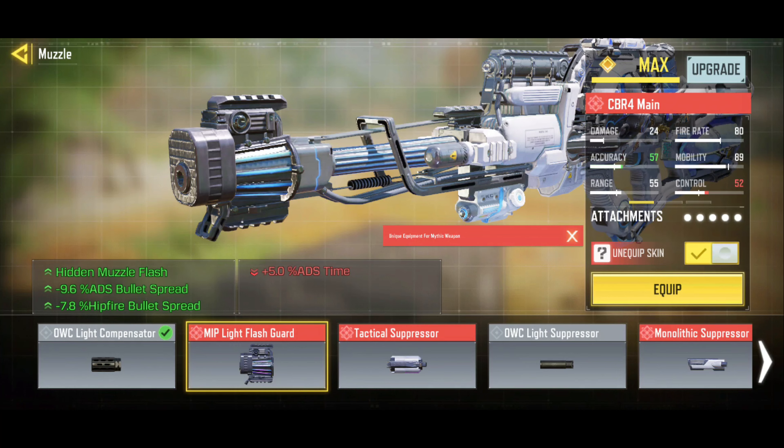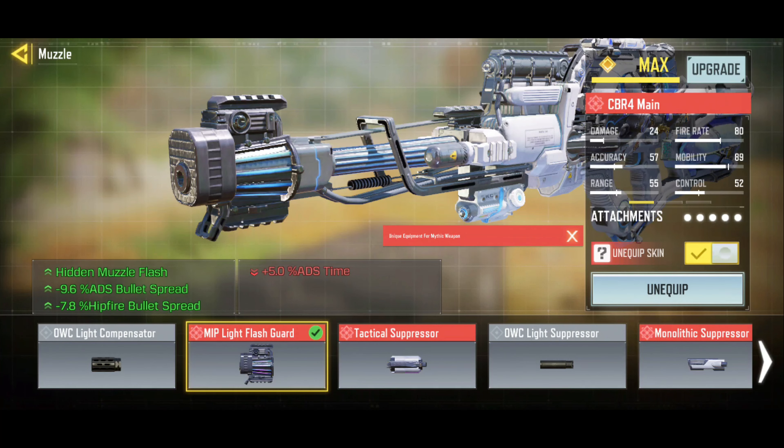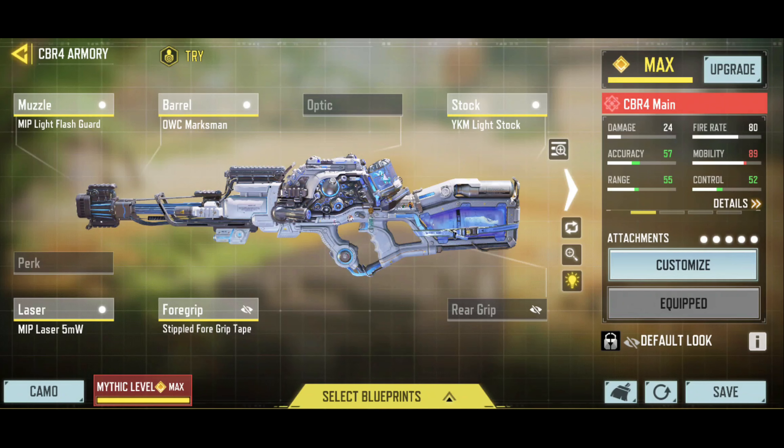I'm probably going to go back to the light flash guard because it helps a little bit more with the BSA. Even though this gun already has pretty good BSA, it helps so you don't feel like you have to put as many shots downrange to get enemies down. It also helps a lot with hip fire spread. I didn't do any hip fire kills in that gameplay, but this thing is a lot of fun.